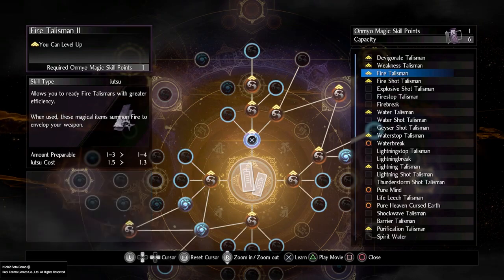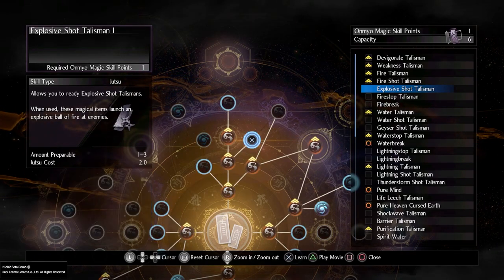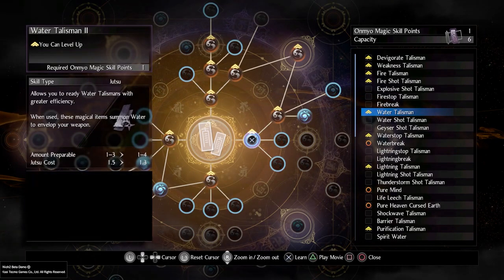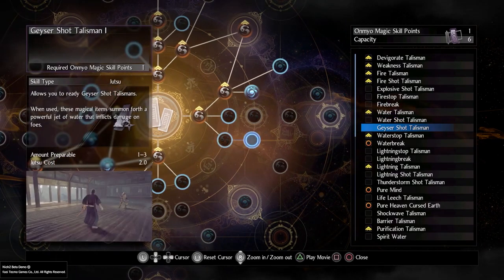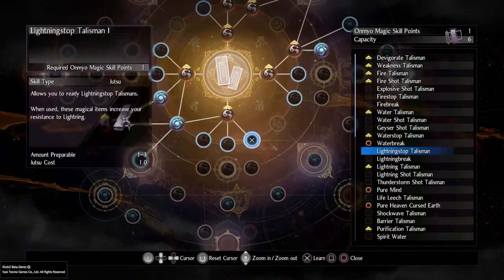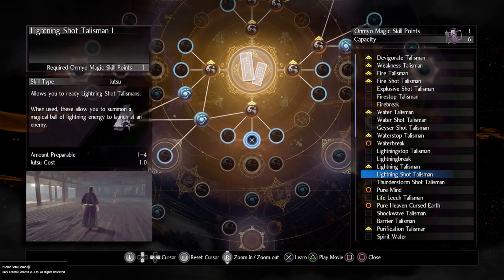The talismans can envelop your weapons with fire, water, earth, lightning, or wind damage. All of these elements will counter either a boss or have massive effects on standard enemies. One of the first bosses in the beta was a wind enemy — if you went up against it with fire, it seemed to do a lot more damage than using wind, which did hardly any. You can't really use wind against wind. If you've got a water enemy, go up against it with lightning. If you've got a lightning enemy, go up against it with water — you'll deal so much more damage. Learning the elements will make your time in this incredibly difficult game that much more manageable.